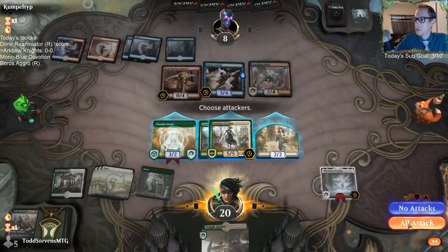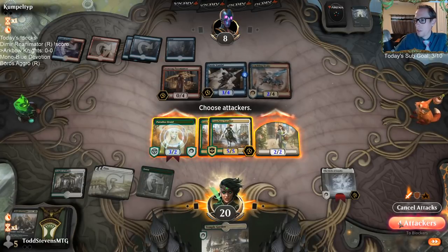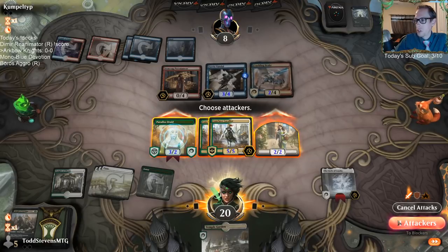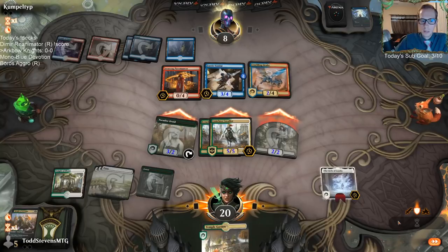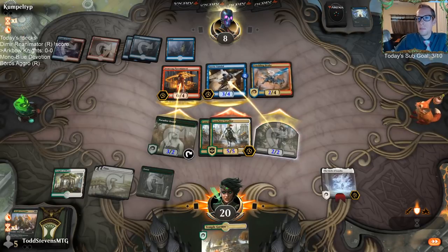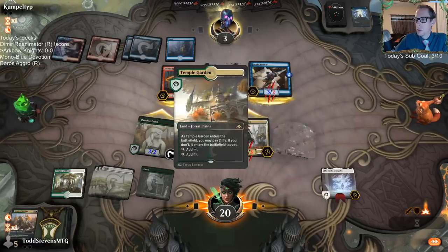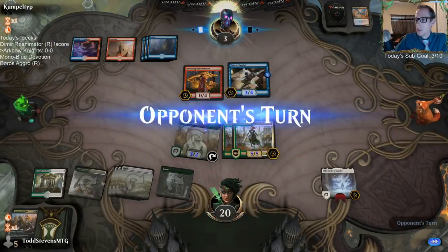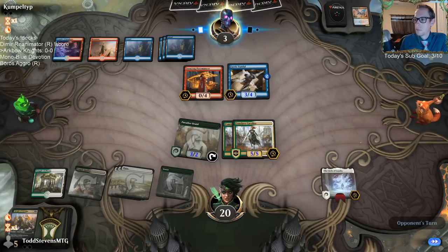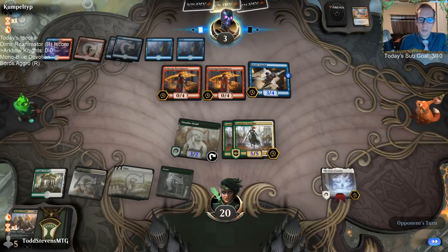Circle of Loyalty comes down. They have Faerie Vandal blocking Paradise Druid — they'd have to chump with something if they do that. Feedback so far on the score-hiding change: a couple people really liked it, a couple didn't — they liked seeing scores to know which decks did well before watching. Kind of mixed feedback overall.